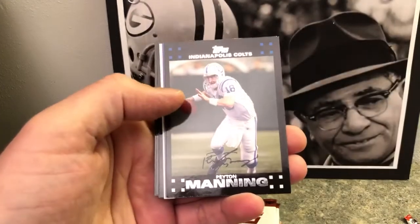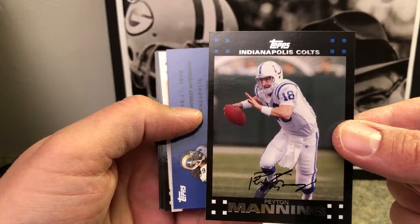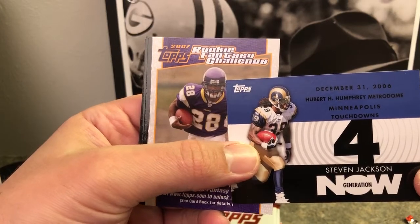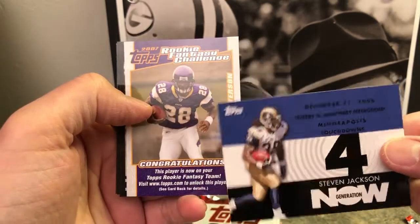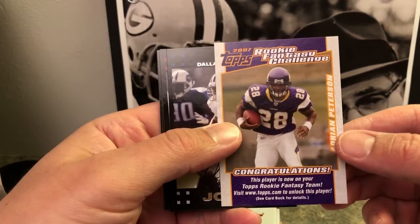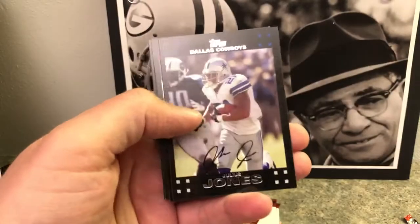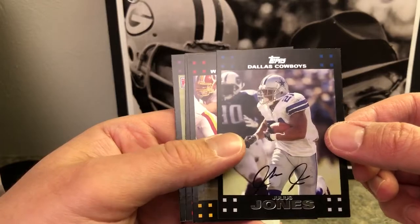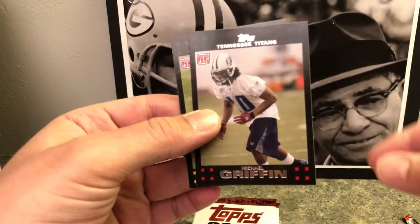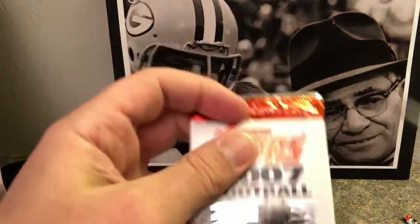Marvin Harrison, that's a good card. Peyton Manning, another good card — looks like a Colts pack here. Steven Jackson, four touchdowns at the Metrodome. Rookie fantasy challenge card — congratulations, this player is now on my rookie fantasy team. Julius Jones, running back for the Cowboys. Clinton Portis, good running back. Michael Griffin rookie, and the second rookie is Audrey Allison — I don't remember him, he must not have had much of a career.